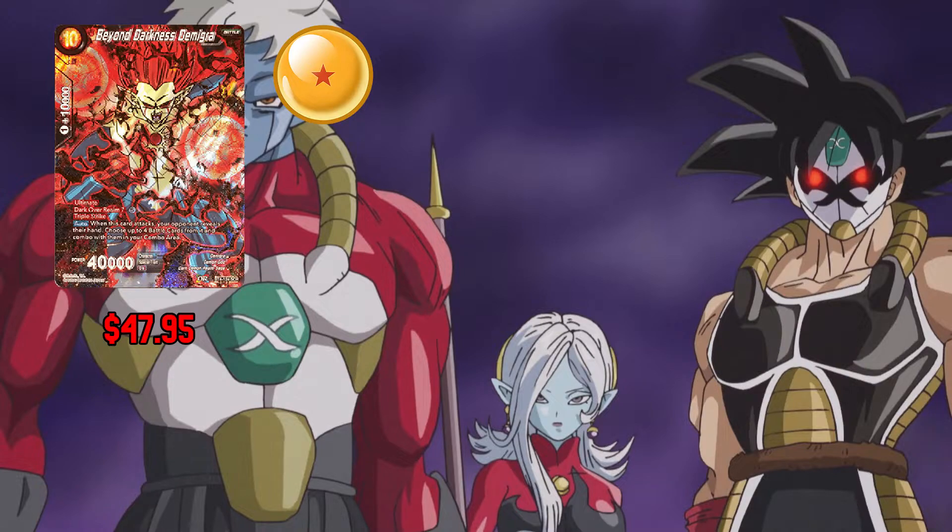Next up in the deck we have Beyond Darkness Demigra: 10 any and 1 for 10,000 combo power. This card has Ultimate. It is Dark Overrealm with 7 for 5. This card also has Triple Strike. And when this card attacks, you can look at your opponent's hand and choose 4 battle cards from them and combo with them. This card has 40,000 power.